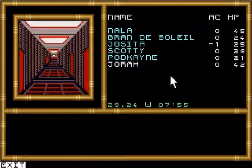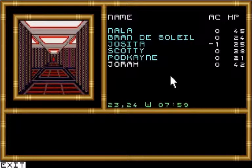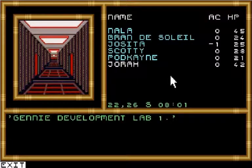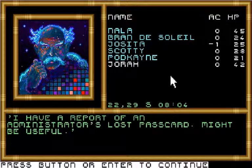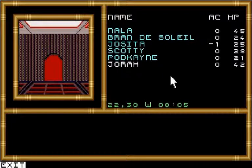We're going to continue west until we get to the next intersection, and then briefly go down this hallway to the south because there are a couple of rooms we're going to investigate in Jenny Development Lab 1. We want to go to the second door on the left and the second door on the right. I have a report of an administrator's lost pass card — it might be useful. Let's try the room on the right first.